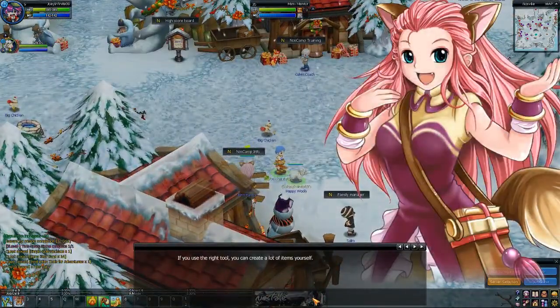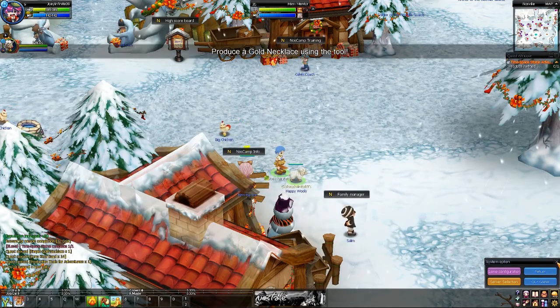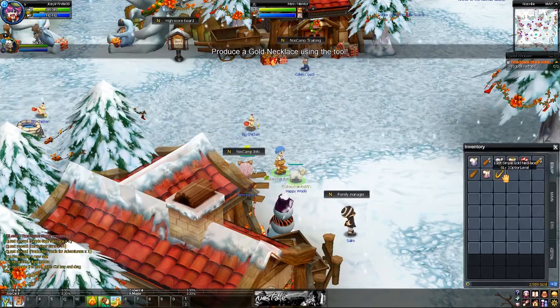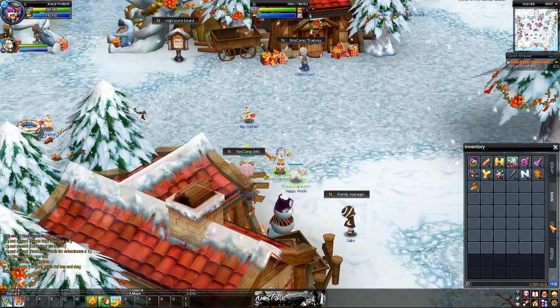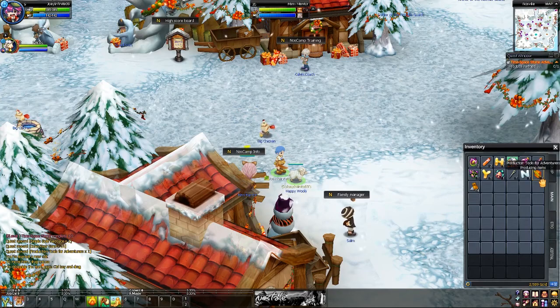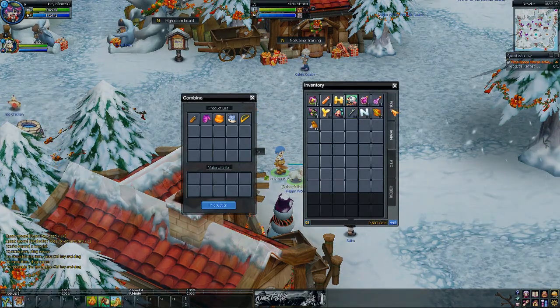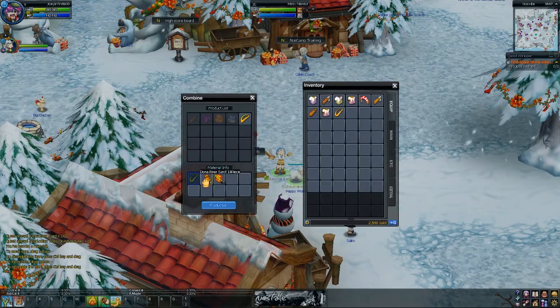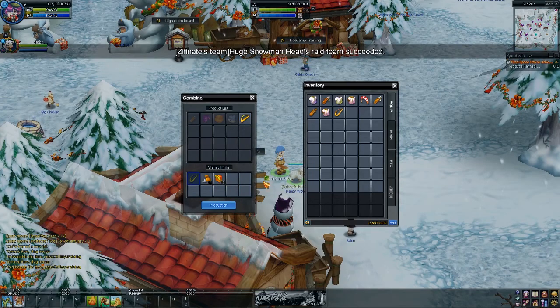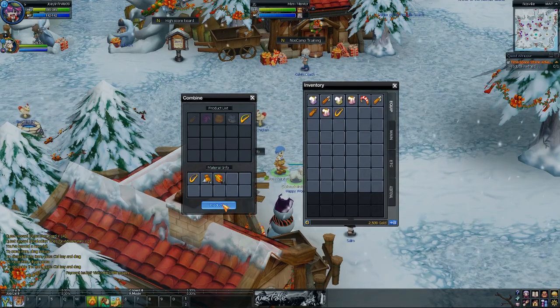We just got a level up! Okay, this is a little bit complicated — it took me a little bit of time to understand at first, but it's kind of easy once you get the grip of it. You have to touch the item that you want, and it shows the material you need to produce it. Then I drag the final material here like that, and I get the item when I produce it.